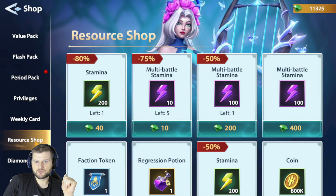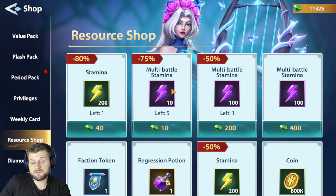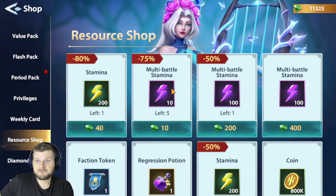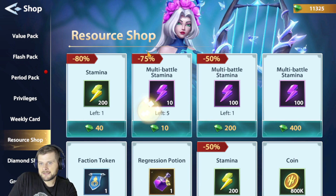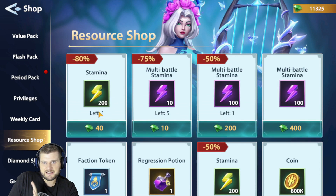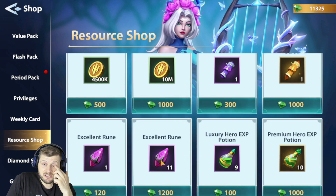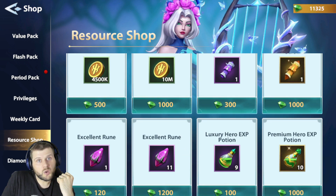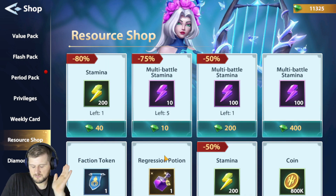The Resource Shop gives you offers like stamina, which is reduced, and multi-battle stamina, which is very effective if you're busy and want to leave it running. Some of you will invest in this so you can leave it doing its thing while dungeon farming. Other than that, I would leave everything else alone — Excellent Rooms are not worth 120 diamonds, and not worth 1,200 for 11 either. Just leave it alone and take each day as it comes.